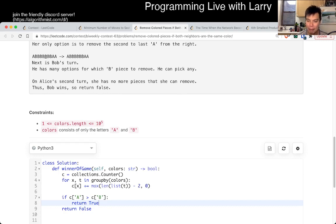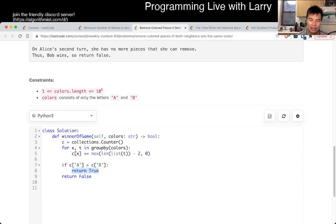Alice wins if Alice has more moves than Bob. So this is going to be linear time because we just go through the array linearly — once or twice depending on how you want to count it — but either way, a constant number of passes, linear time total.